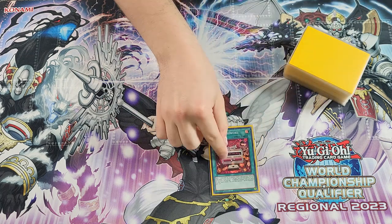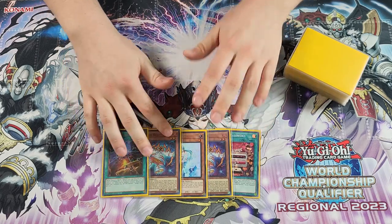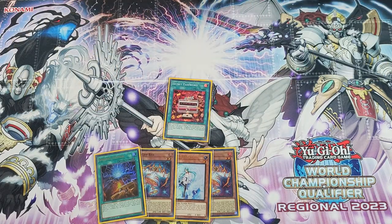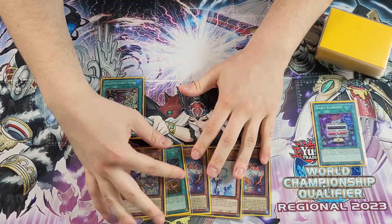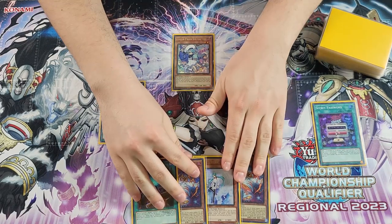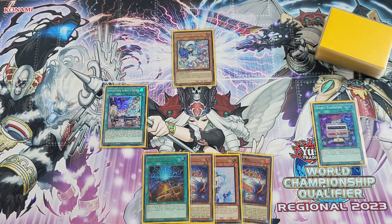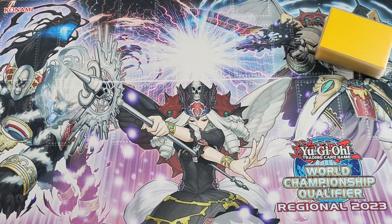We draw: Secret Password, Sprite Red, Effect Veiler, another Sprite Red, and a Starter. Double Red is a little weird, but we've seen variations of this before — we activate Secret Password to add a Sunny Snitch, then activate Sunny Snitch to grab a copy of Live Twin Lilla. We Normal Summon Lilla and won't be able to go for Lingareebo because we need to activate Starter kind of early. But we have Red early, which is very nice — it means we can play around hand traps differently, and we'll likely be able to add Smashers with this hand.